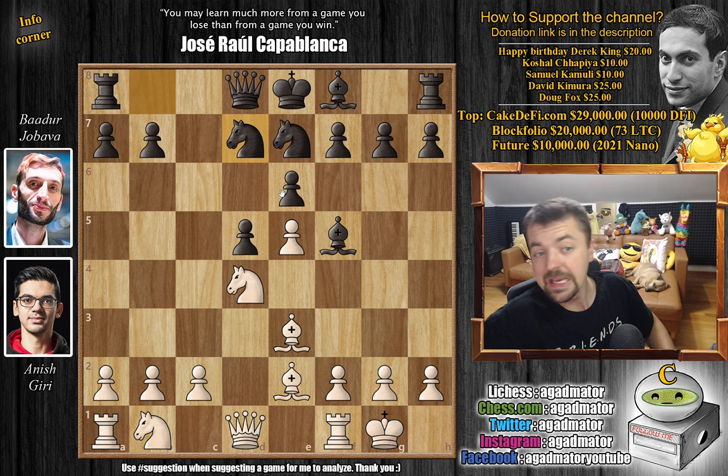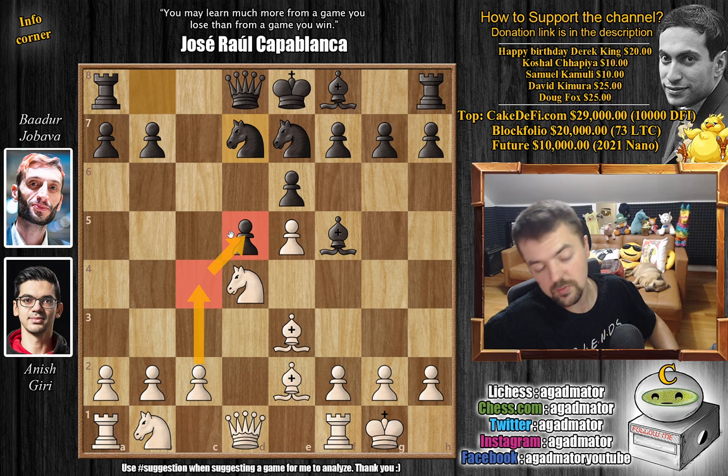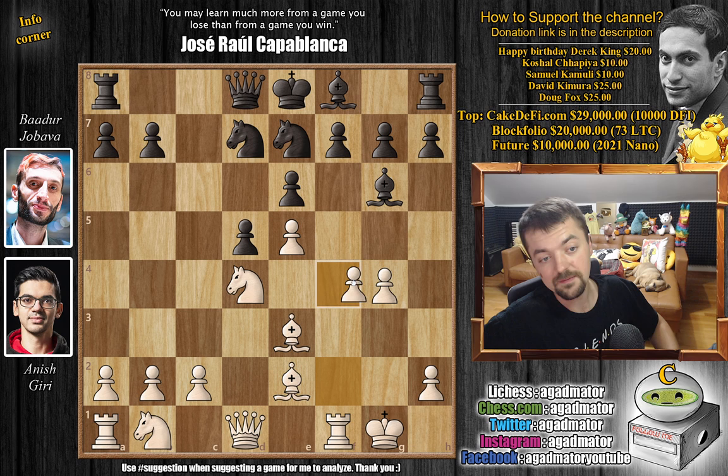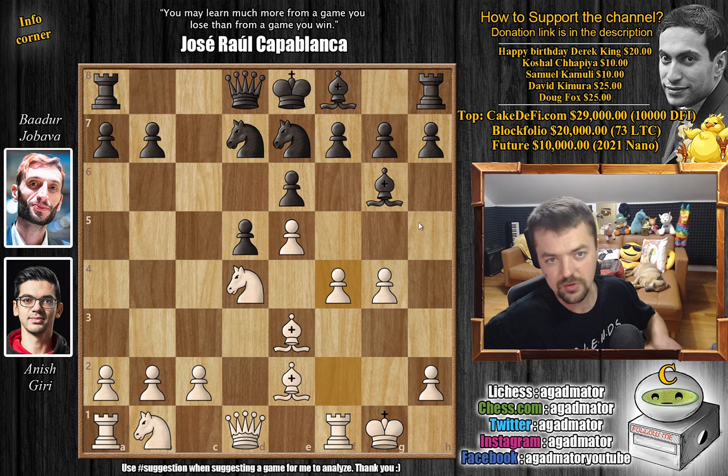Jobava has a most interesting setup here. You can see that the black king is completely boxed in, and regardless of what black does for the next three moves, you will not be able to castle. So it does make sense to start something. Maybe something like c4, attacking the center, but also maybe g4 — the move Anish plays. The bishop is attacked, we have bishop back to g6, and now f4, preparing f5. The interesting thing about f5 is that it traps the bishop here.